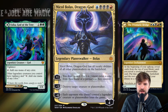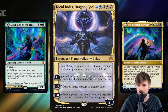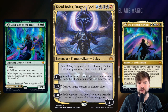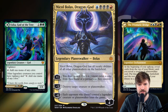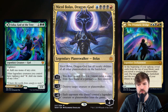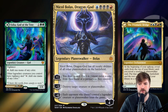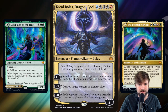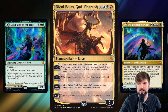We're starting with Daddy Bolas here — Nicol Bolas, Dragon God. That passive to have all loyalty abilities of all other planeswalkers on the battlefield is pretty excellent. Anytime we play other planeswalkers, Nicol Bolas will also gain their abilities and possibly let us double down on some of the most powerful abilities that are on any planeswalkers that exist. Plus one to draw cards, minus three to destroy target creature or planeswalker, and minus eight: each opponent who doesn't control a legendary planeswalker loses the game. We literally have a win condition just on this one planeswalker.